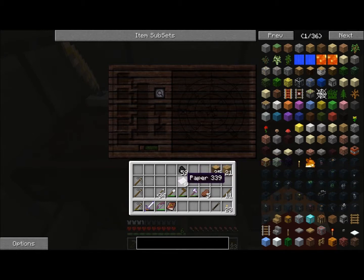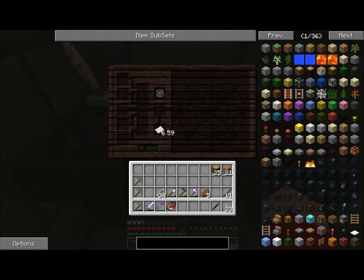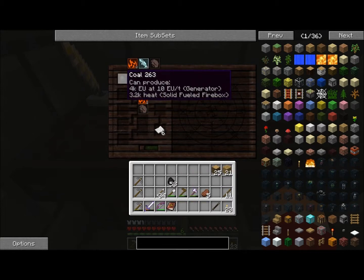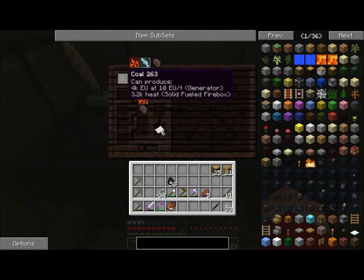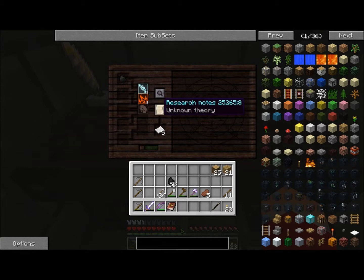So, once we do that, we put the paper in here. I already know a little bit about Thaumcraft, so let's put in some coal. Now, coal — as you can see, if you shift and hover over coal — it's got two fire, two power, and one rock. So now if we research this, we've already got our unknown theory research notes. Now if we continue to research it, we got a bit of fire — that's pretty easy right now.